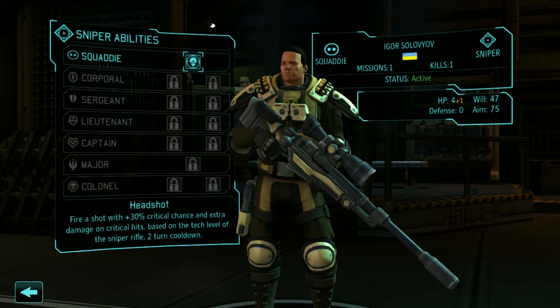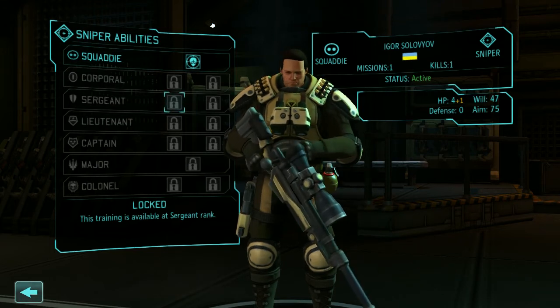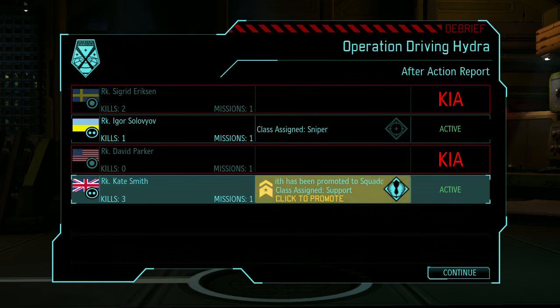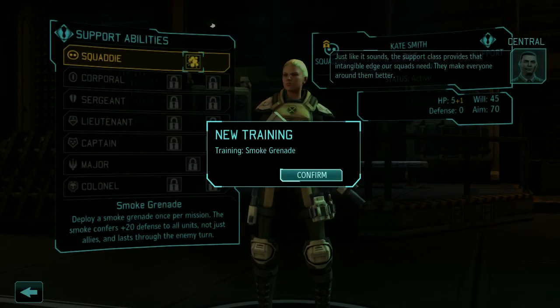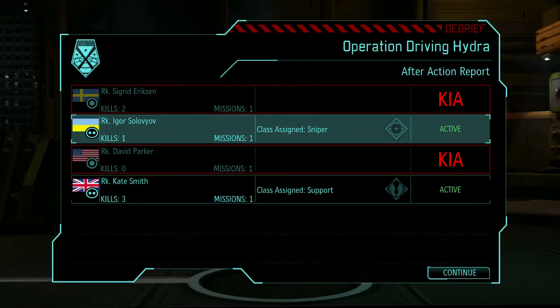He starts off with a skill called Headshot — gets him a crit bonus. It's all about making sure he's carefully positioned. We might be doing a lot of dashing with him, but that's probably not the greatest thing. And then we have Kate Smith, our support — she shall be renamed soon. 'The support class provides that intangible edge our squads need — they make everyone around them better.' Our supports start off with a smoke grenade, but later on they'll get abilities that help them heal. So, how am I going to be naming these guys? Let's get right to that.